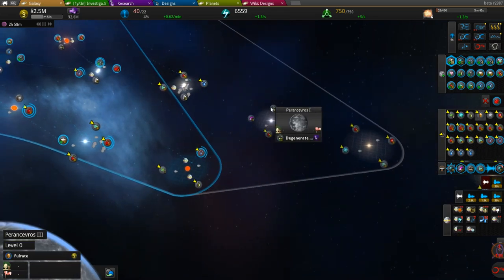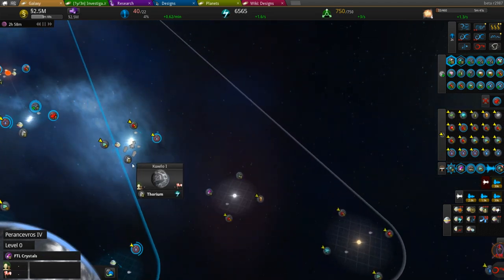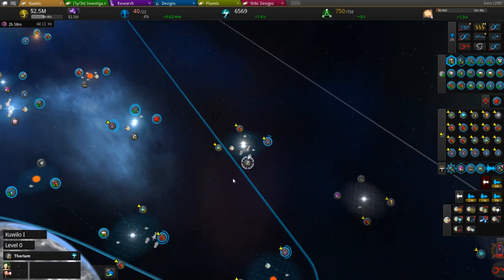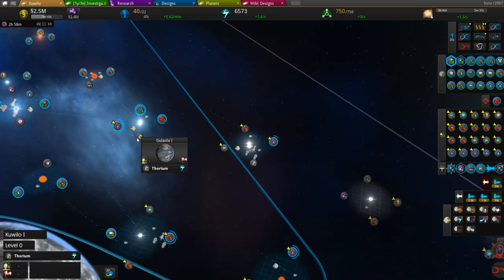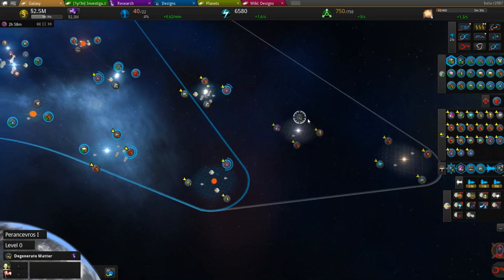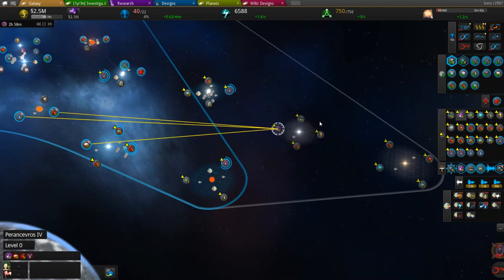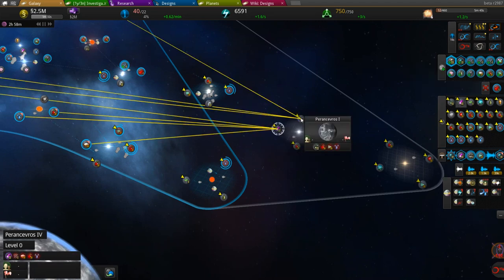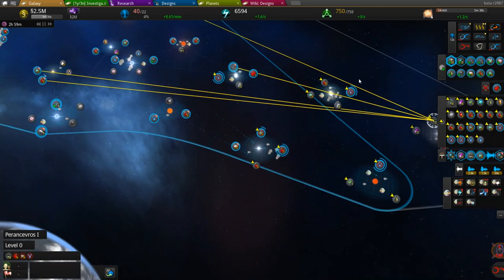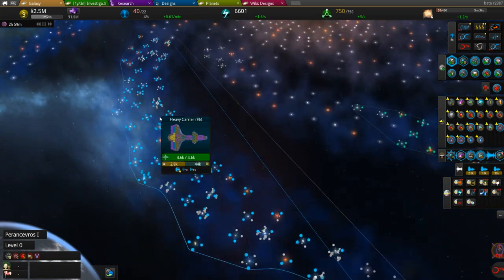We'll grab all of these planets and also a few of these specialty resources. I want to get a few more Tier 2 and Tier 3 worlds going. There's a nice source of thorium over here, but the FTL crystals are king for now. Auto-import, auto-import, and then queue import of textiles — we actually have a whole ton of textiles. That'll set up two more of those planets.